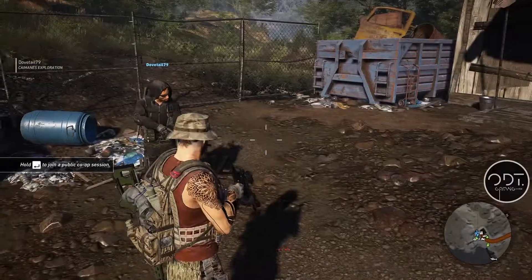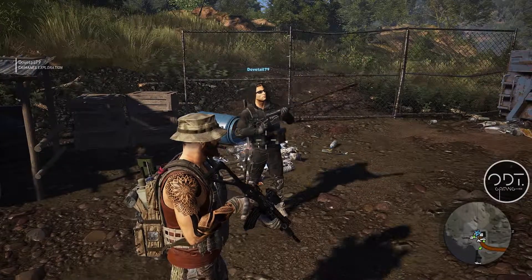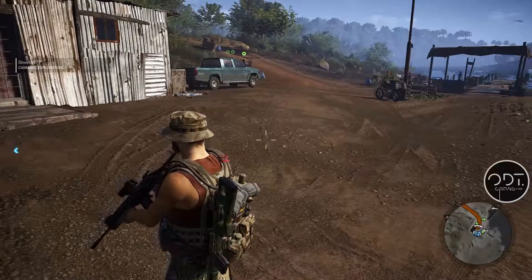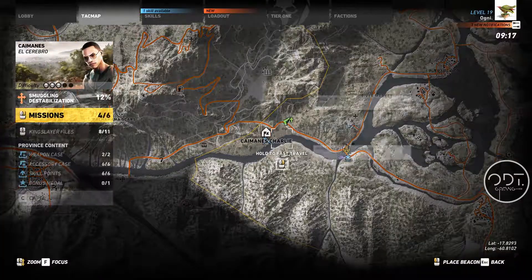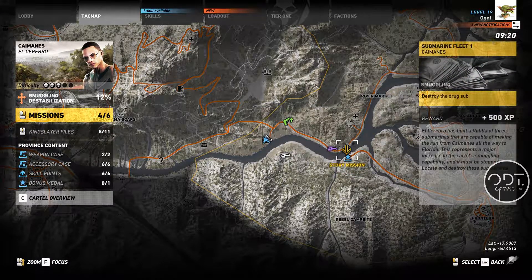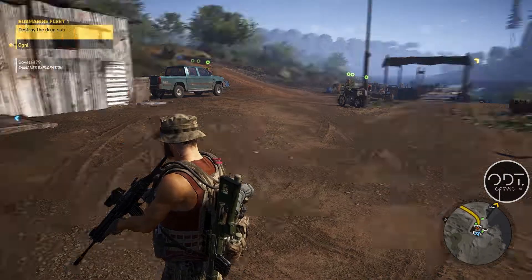What sniper rifle have you got there? It's a MSR. Did you go find it yesterday? Yeah, I actually stumbled upon it. Okay, let's get started. Looking at the map, approximately east of us there's a yellow arrow - destroy the drug sub. The cartel has a flotilla of submarines they're using to smuggle coke into Florida. Find the subs and sink them.